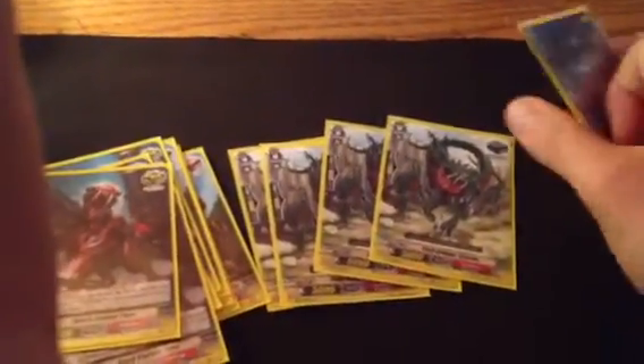We've got the four draw triggers, four criticals, four stands, and four heals — pretty standard for set three, that's the only trigger lineup we have. There's a special critical trigger here: if he boosts a successful attack, you can soul charge one card and put it right back to your deck. So you don't really lose a critical trigger — you just boost, soul charge, put it back to the deck, and then if your vanguard twin drives and reveals it, hey, you stacked it.